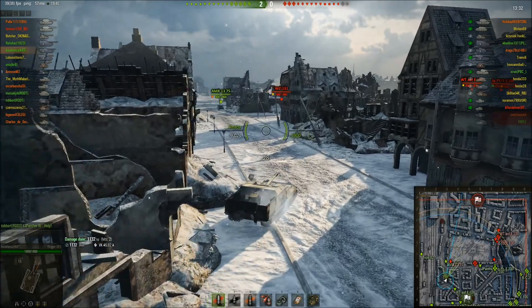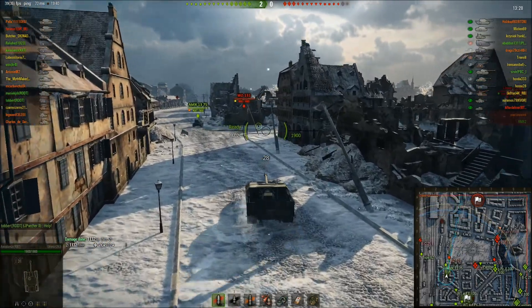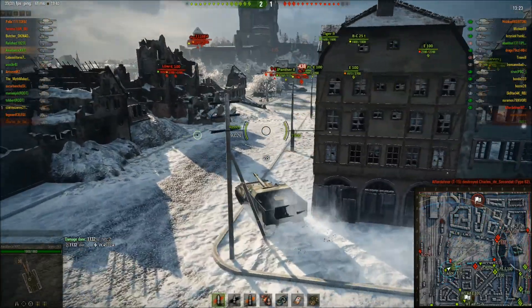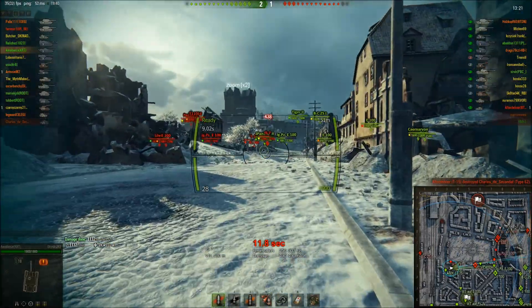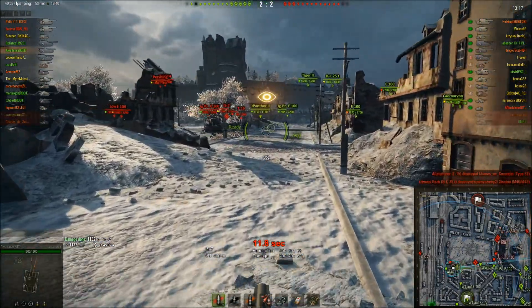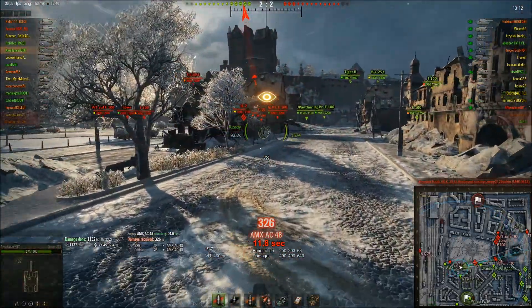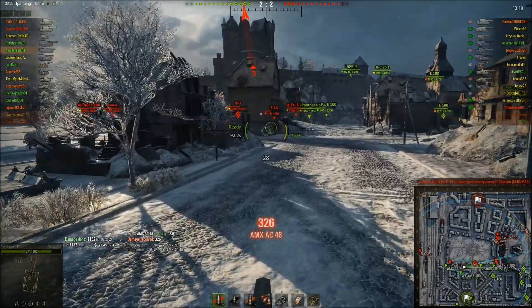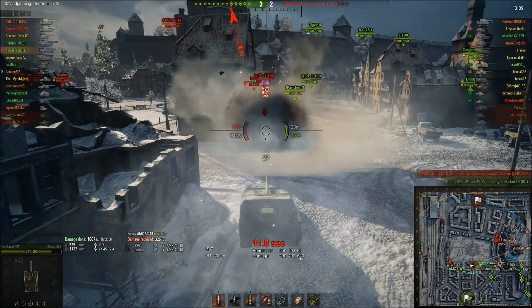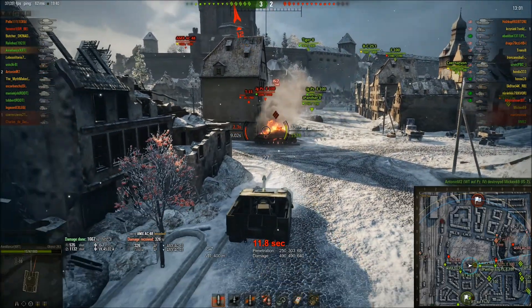However, there's an IS-7 pushing in the middle, and most of their Tier 10s seem to be on the 8-line, so he decides to go help kill that IS-7. The Bat Chat gets spotted. He can't really do anything about that at the minute as the main threat is coming from this direction. He stops to take a shot but unfortunately the IS-7 reverses back out of the way. He takes 326 from the AMX AC, then hits the IS-7 for 535, and the Waffenträger Panzer IV finishes them off. That Tier 10 is out of the way straight away.